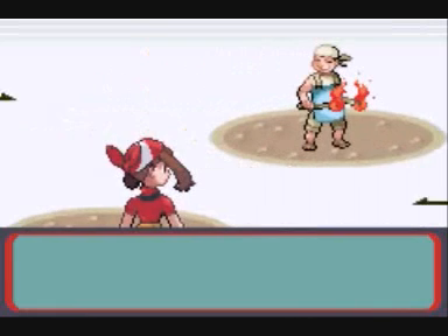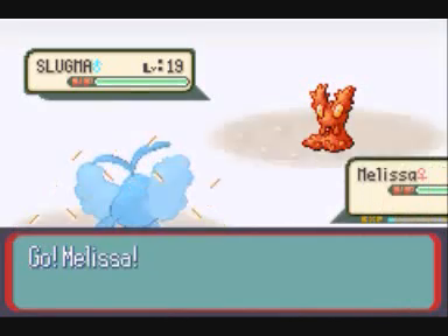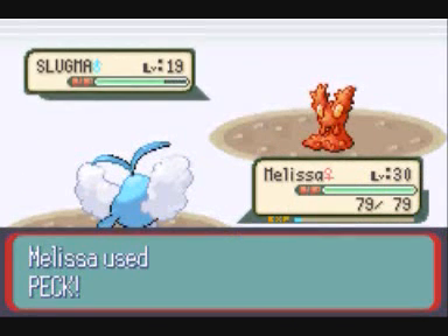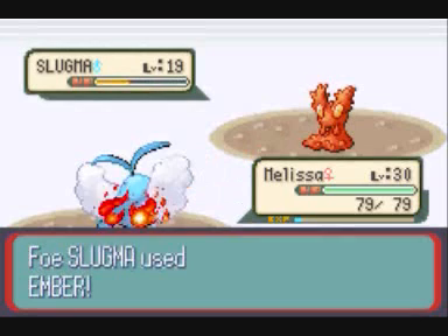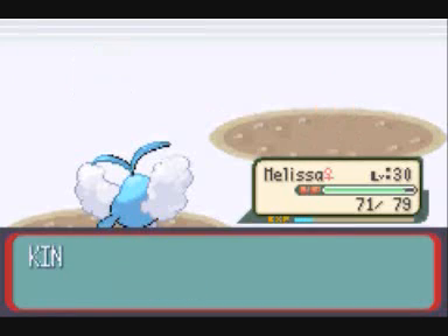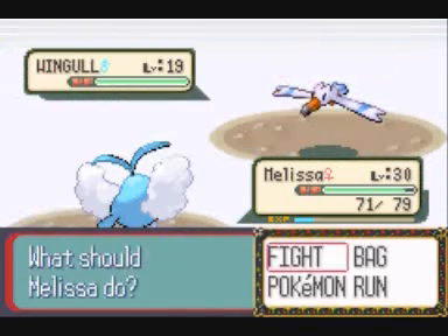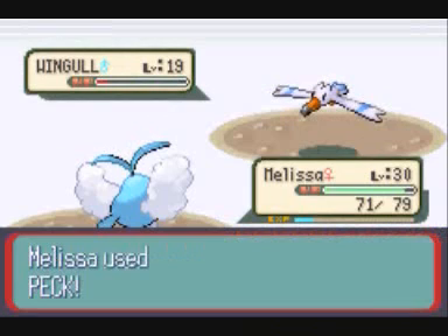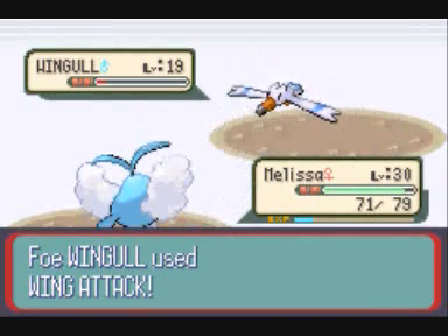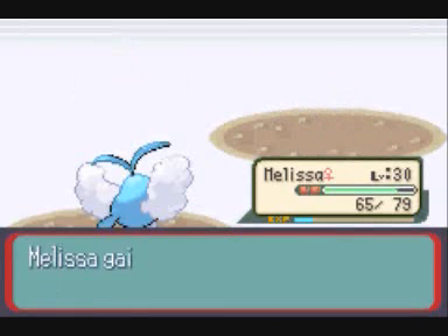Now I am battling trainers to level up my Pokémon. This guy starts out with a Slugma, and is not as good as the gym leader's Slugma, so yay! And then a Wingull, which is easy peasy because I am almost double the level at this point.